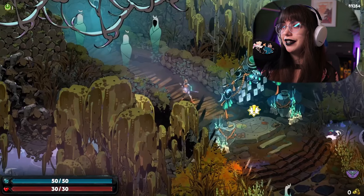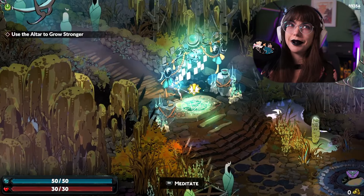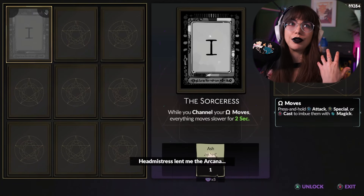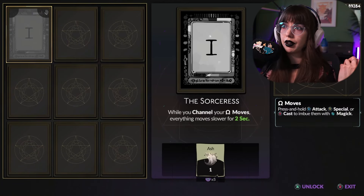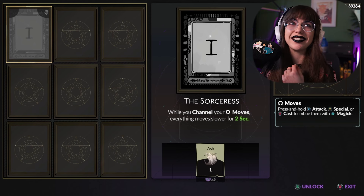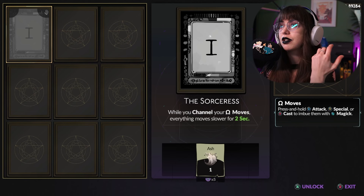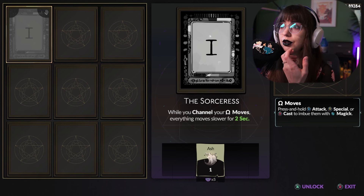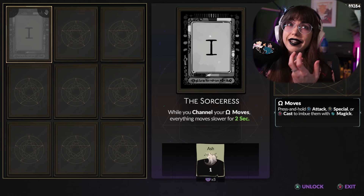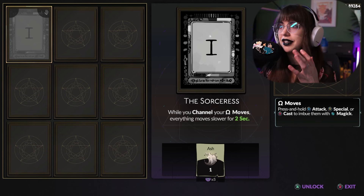Finally, we'll get to the altar of ashes — I think that's what it's called. It reminds me of tarot cards, so I think of them that way. This is similar to the Mirror of Darkness in Zagreus's room. This is where your big meta progression will come along in terms of getting stronger as a player. Things like death defiances, and the sorceress channeling magic and omega moves makes everything move slower — kind of like if you ever played Transistor, it slows down time. It's a really cool effect and makes the game pretty dynamic.